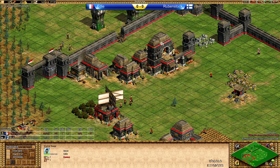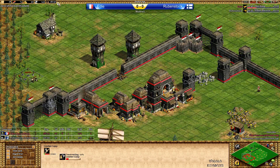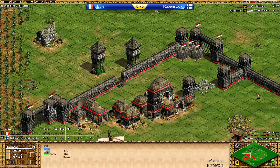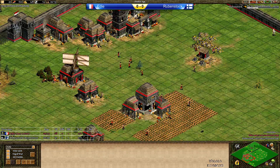I think Eddie should go for archers right now. Experience has taught us that archers and towers are going to be really effective. Fletching is coming in from Eddie as well — Rubenstock has not done that upgrade yet. Eddie for now seems to be safe, but the question is for how long? Rubenstock is not going to be able to go to Castle Age anytime soon — he's doing Wheelbarrow.